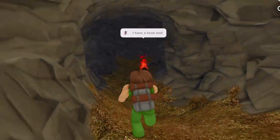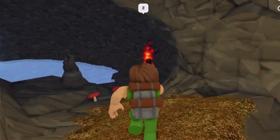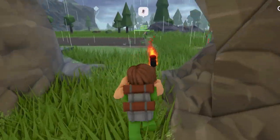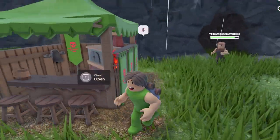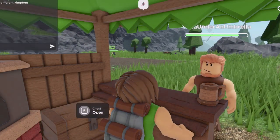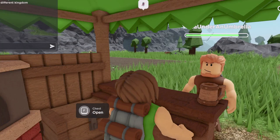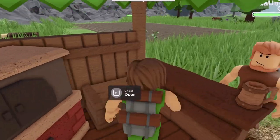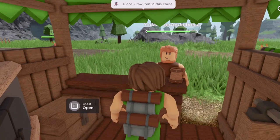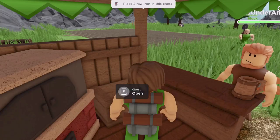We've got our first customer, yay! So I have to go run around and ask people for food. Place two iron, two raw iron in this chest. There's someone near us by the way Dojo, you can take care of that. Who's attacking those boars? Is that you? It's me. Alright, I have the food out ready.